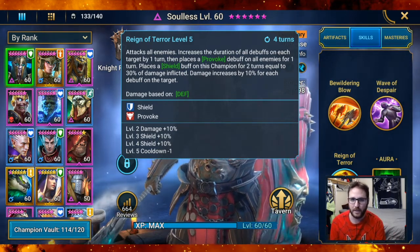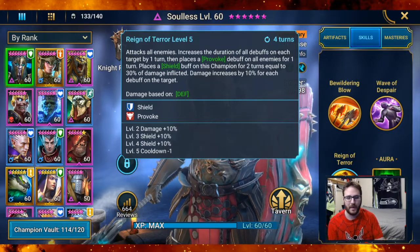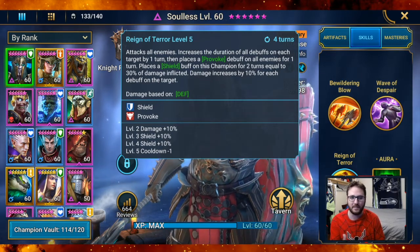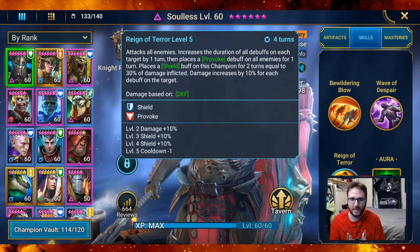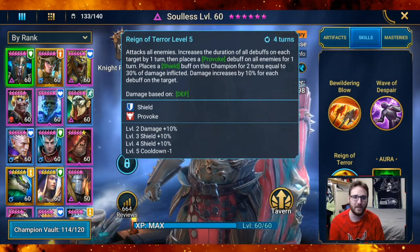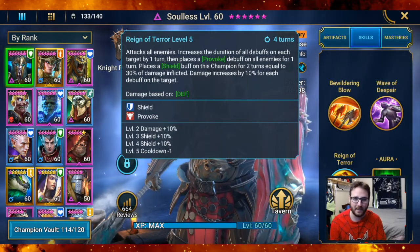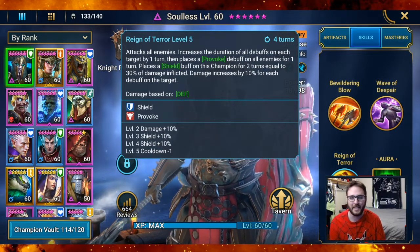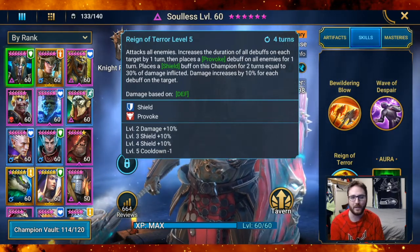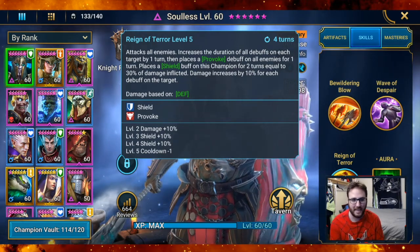The shield buff placed on him for two turns equals 30% of the damage inflicted. With that 10% damage increase per debuff, when you have him built on a team with poison dealers, defense down, and attack down, those debuffs stack up and make him hit even harder. The bigger the hit, the stronger the shield he puts on himself — and with the provoke active alongside that shield, he's not taking any damage at all. It's a very big damage-dealing and support-style move that I think is pretty underrated.